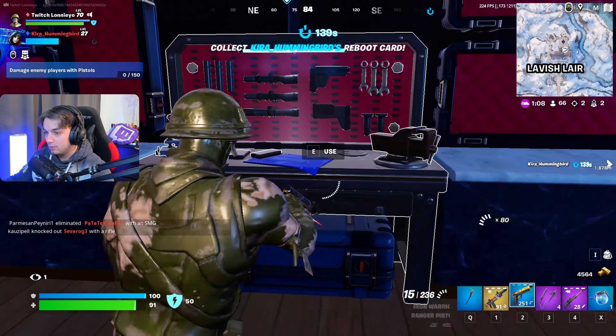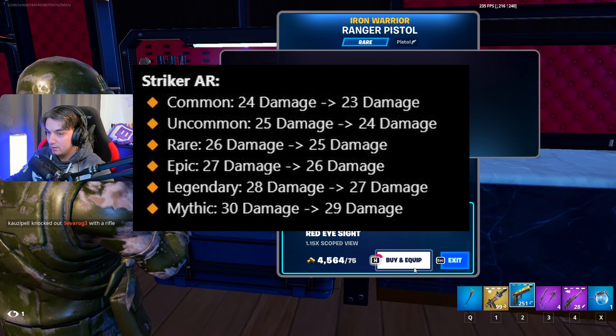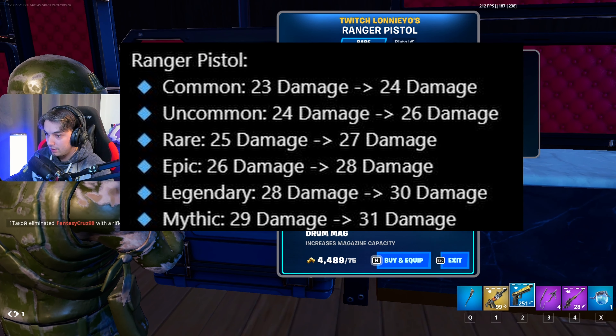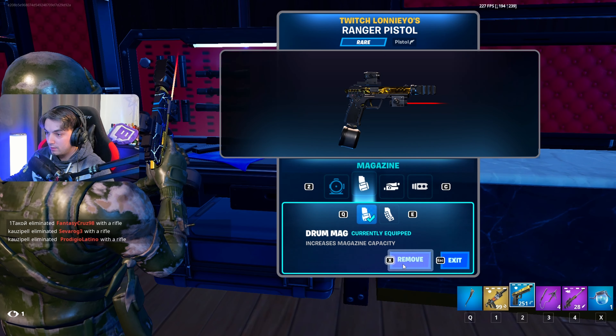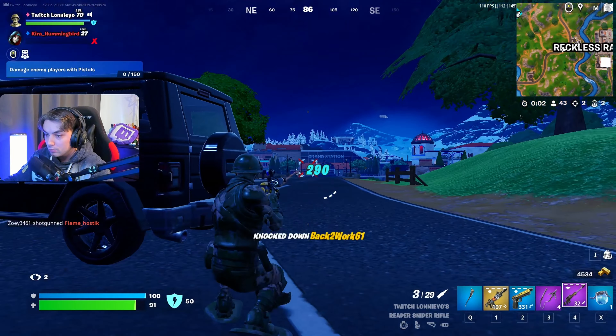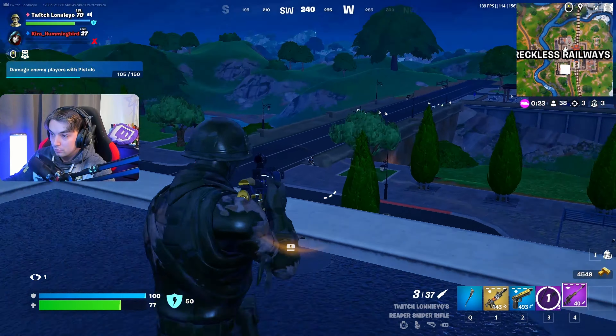The Striker AR got a slight nerf of one damage on all rarities, whereas the Ranger Pistol got a two damage per shot buff on all rarities — apart from common, which only got a one damage buff. I've already seen people taking the Ranger Pistol over the Striker AR in the previous patch, so this certainly helps to perhaps push it over the edge.